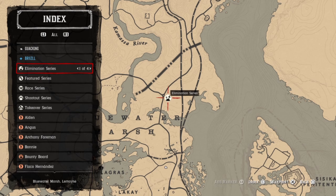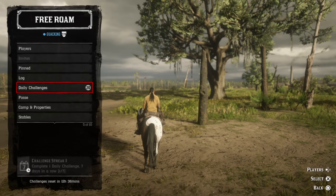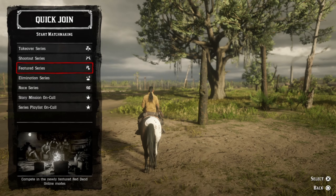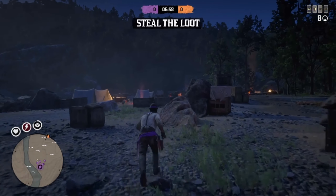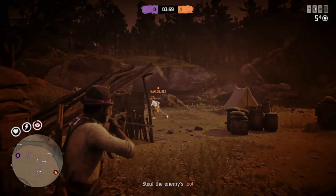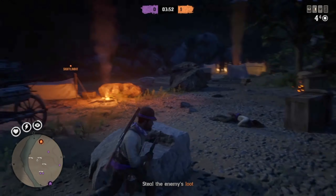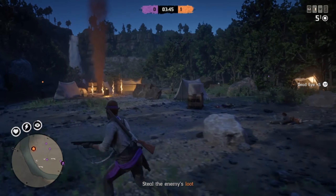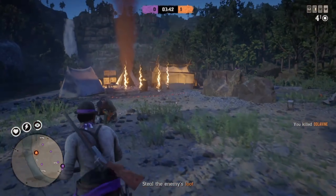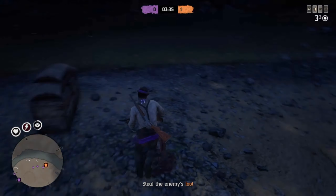Number ten: PvP. If you're looking to test yourself against other players, you'll find icons all throughout the map for different styles of PvP matches, but that's not the best way to access them. The easy way is to go into this menu, go down to PvP, and specifically select what you want. You've got races — horse races; takeover series — objective-based team games where you're trying to blow up the enemy's base or take over an area; shootout series — team-based or free-for-all killing for points; and elimination series — mostly free-for-alls where you only get one life. This menu is the best way to access all of them.